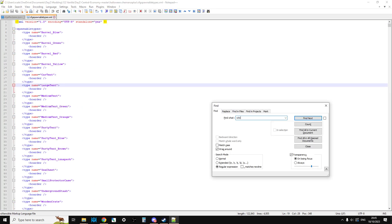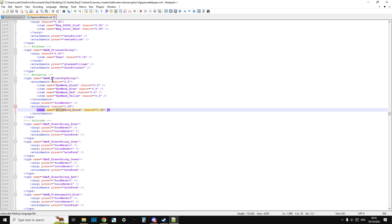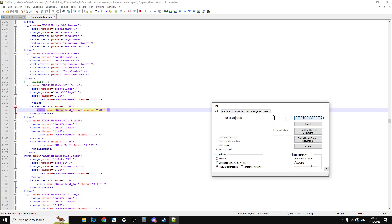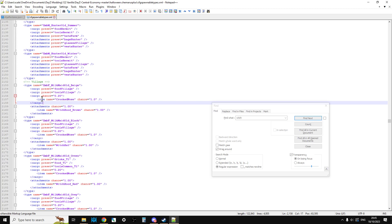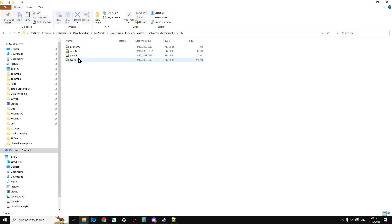So you've got areaflags.map, cfgeffectarea.json — that's the spooky effects — cfglimitsdefinition, random presets, spawnable types. Spawnable types is going to make the different infected zombies spawn with their different things. For example, if we search for 'witch,' we can see that the priest zombie has a chance of spawning with the witcher's black, and the milkmaid infected also has a chance of spawning with the crooked nose and the witch's hood. Then you've got your DB, which has got economy, events, globals, and types, and your ENV, which is your wolf territories and zombie territories — updated because of the mummy-type and witch-type zombies.